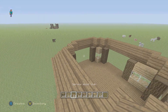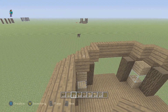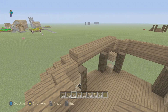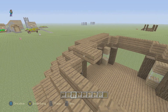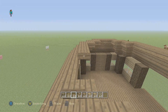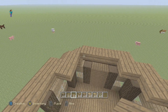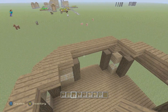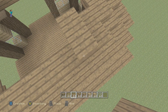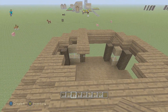Alright, we got all those placed and it should look like this. Now with a half slab, place it on top of a stair — make sure no half slab is on a stair — then go around the outside edge and place one layer of half slab. Make sure on the corners you place the half slab. Now place one half slab on top of the layer you just placed and fill in the rest of the area at this height.